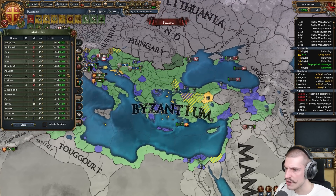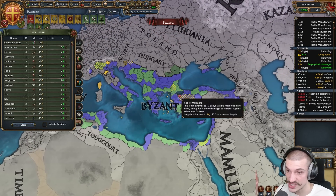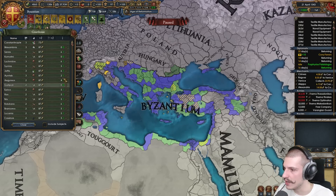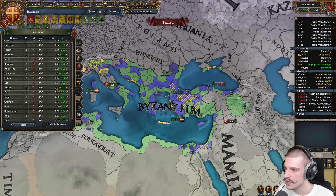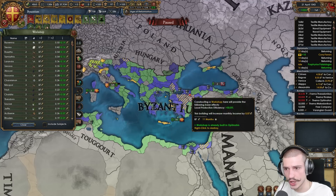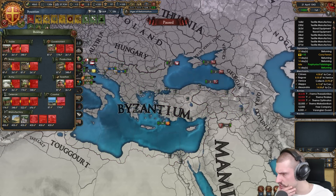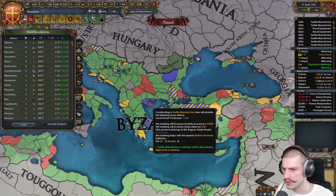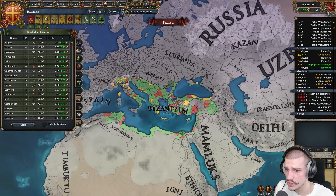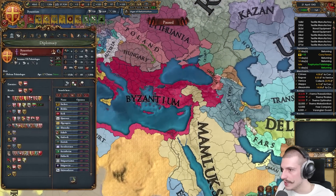Government reforms: reformed Byzantine monarchy, senate active — standard. Reformed pronoia system — pretty good unique one for Biz. However, Royal Court is a bad choice for such a heavy religious focus playthrough — you'd want to grant land to the monasteries for patriarch authority. The theme system is excellent for tier five. In the states tab: everything over here is stated, trade company in some areas. Autonomy is looking pretty good. Development tab: Constantinople, Rome, Jerusalem are all heavily devved — looking really nice.